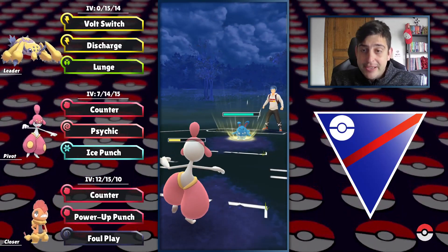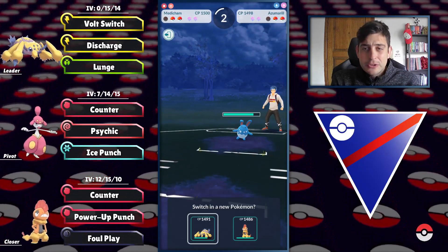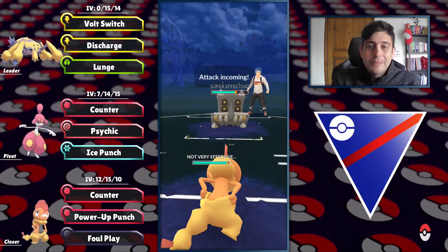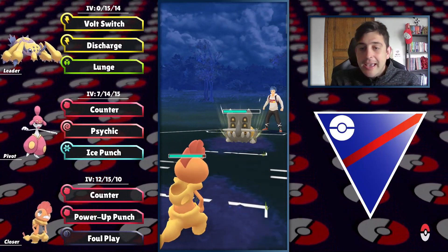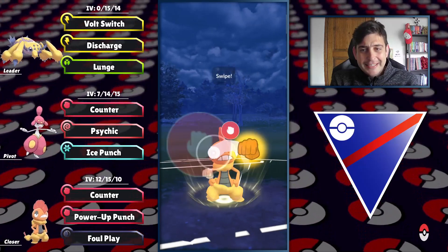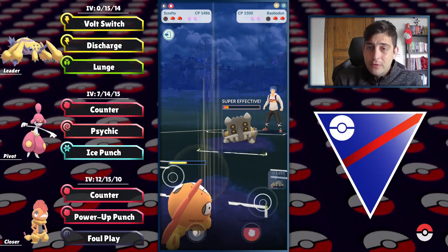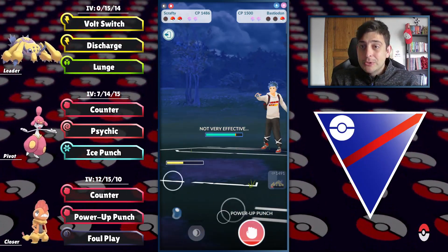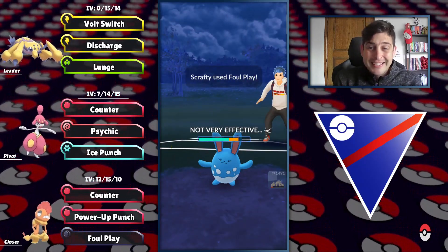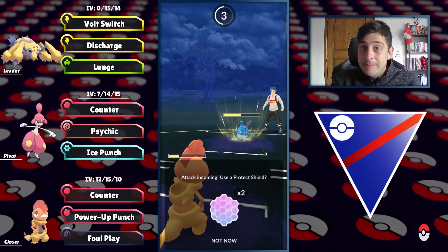It's pretty standard that we could fall. At the back they have Bastiodon, so I stay in a bit, then switch to Scrafty trying to farm down. They don't appreciate the move, so going for Power Punch to destroy them before the second Flamethrower. I wasn't willing to spend a shield on that matchup because Azumarill was coming back — Azumarill can be troublesome for Scrafty.